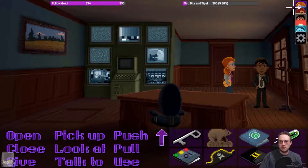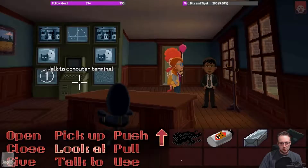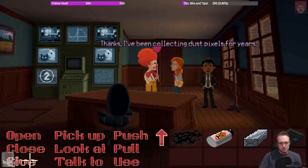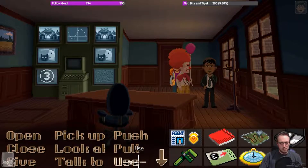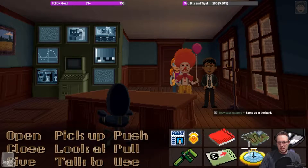Oh, black soot! Ransom has the black soot, and he also has another pixel. Thanks, I've been collecting dust pixels for years. I'm tired of carrying this. Use this with this — yes! Okay, we need tape.